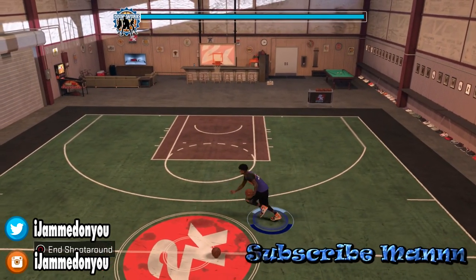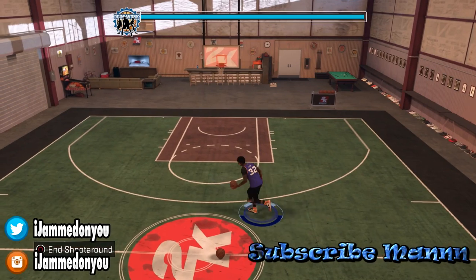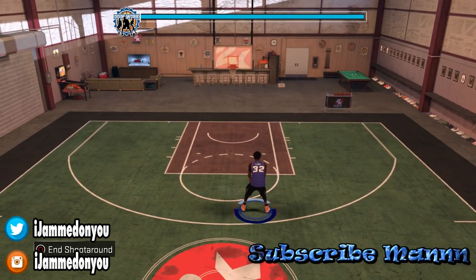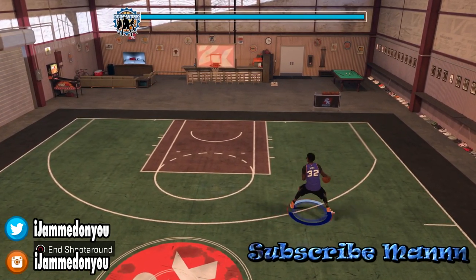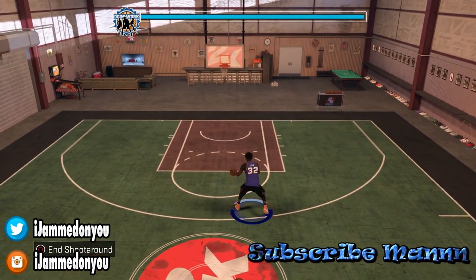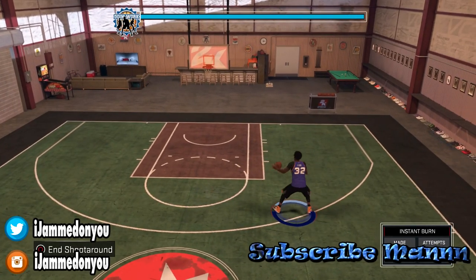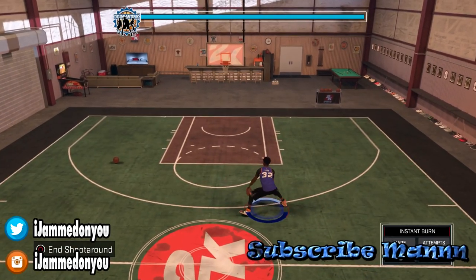Now let's move to Normal 11. Normal 11 is like Normal 14 — you can only do it moving side to side. But this is a good pick if you don't do a lot of hop jumpers when cooking up, or if you just want to do a quick hop jumper and go back into your combos. As you see on the screen, it doesn't create a ton of space, but if you like to cook up this is the one for you. Even so, it's still better than Normal 14 because you speed boost way more consistently going left to right.